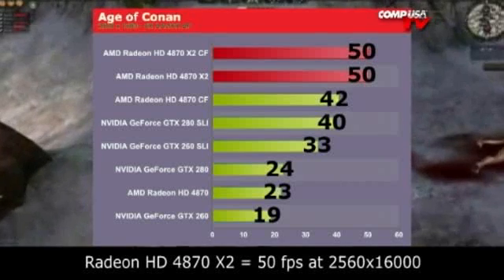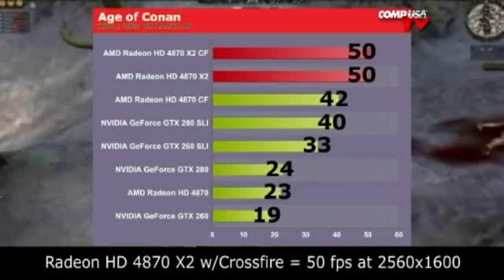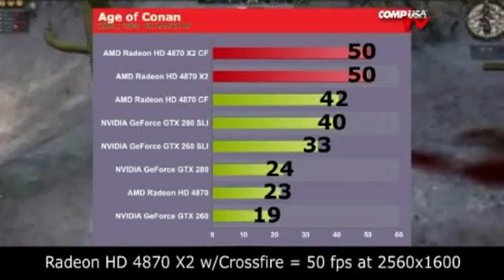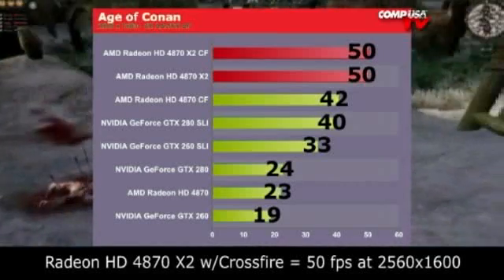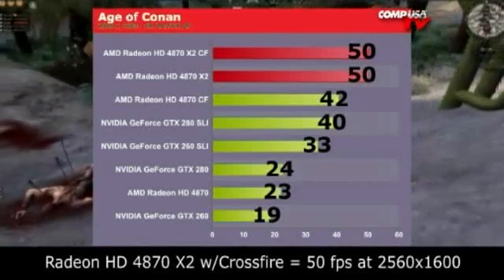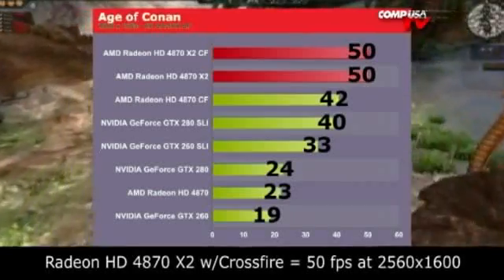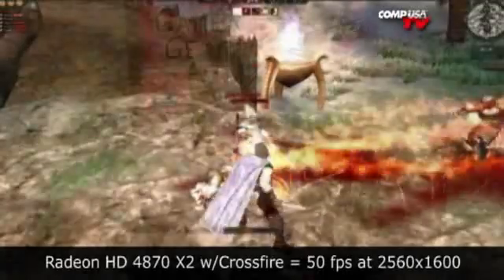The 4870 X2 hit 50 frames per second in Age of Conan. It didn't scale very well in CrossfireX — it matched at 50 fps. But versus two 4870s in CrossfireX, it got a nice improvement of 8 frames per second, running at 42 for the 4870 in CrossfireX. The GTX 280 in SLI only did 40 frames per second — so this thing is killing it. A single 4870 did 23.